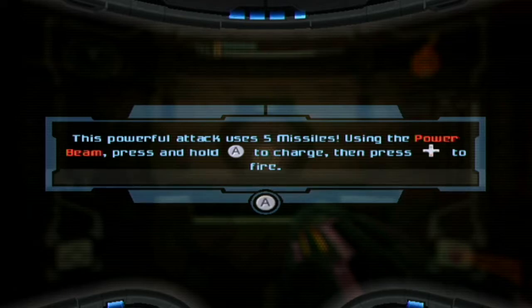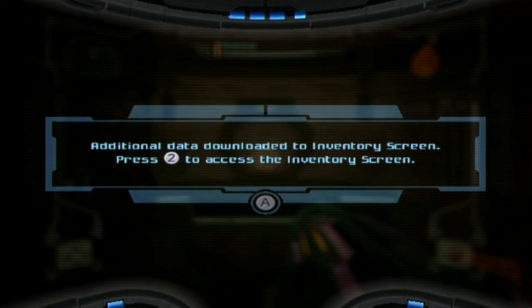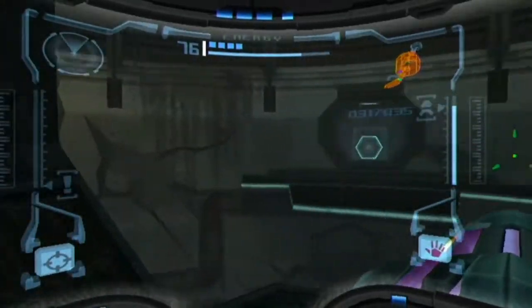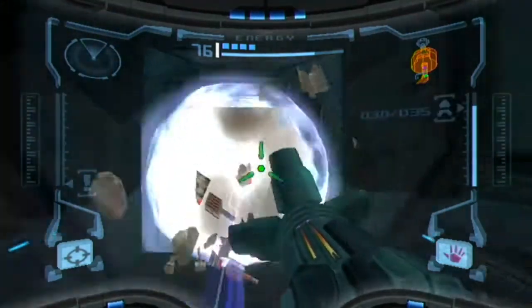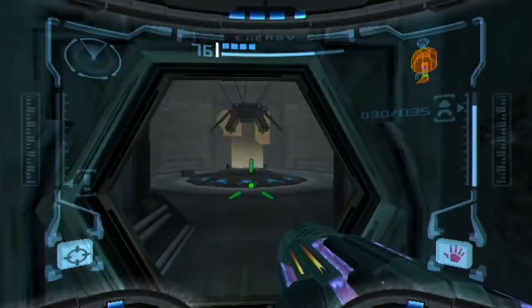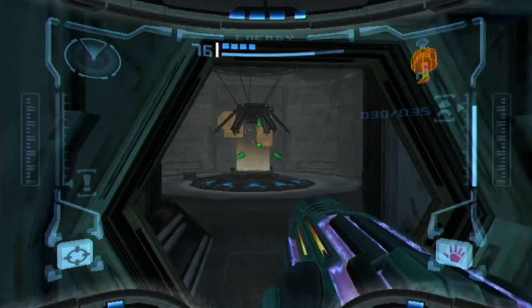This powerful attack uses five missiles. Using the power beam, press and hold A to charge, then press down to fire. Okay, that's actually not that complicated to understand. I kind of want to go this way because I believe in here is going to be a convenient save room. Yes indeed. And I reckon honestly this is a good time to end the episode.